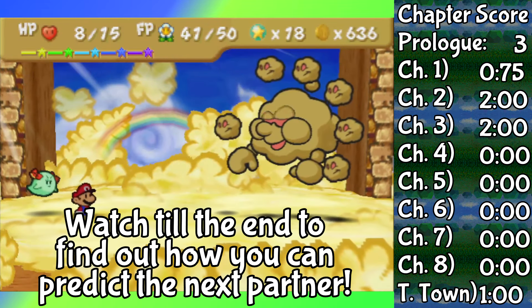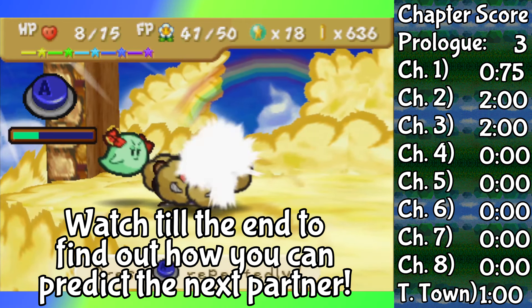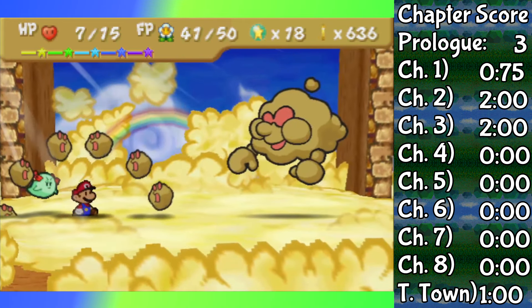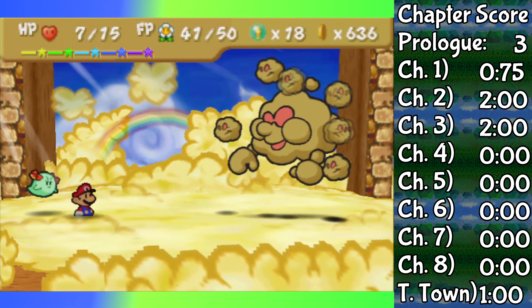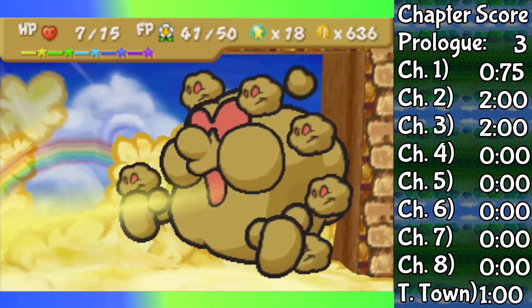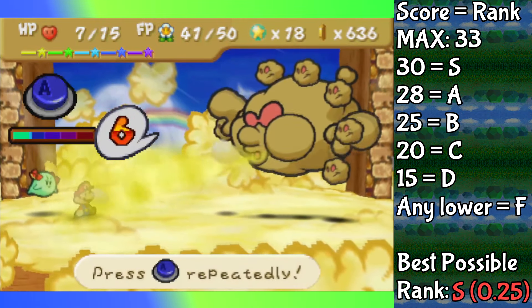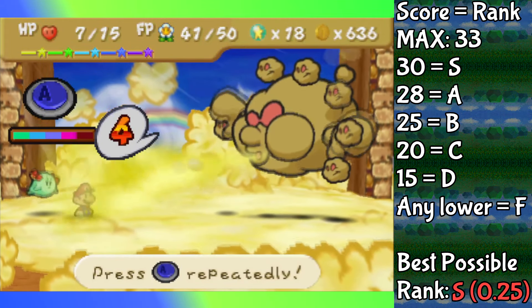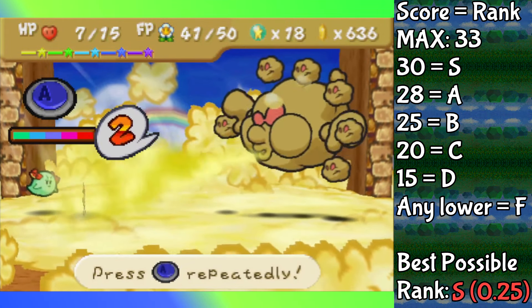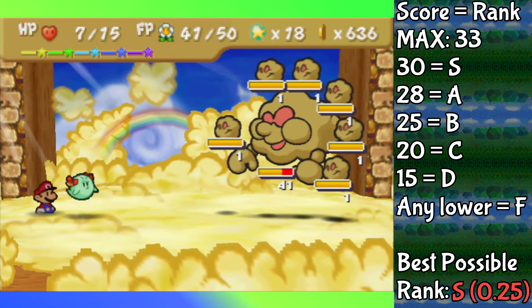You can actually see Luigi's score on the right side of the screen. I figured that just watching solo run videos through Paper Mario would get really boring, so for this series I was curious how many bosses could be beaten, as well as how all the partners do when stacked up against each other. Just know that at least 20 points is passing.